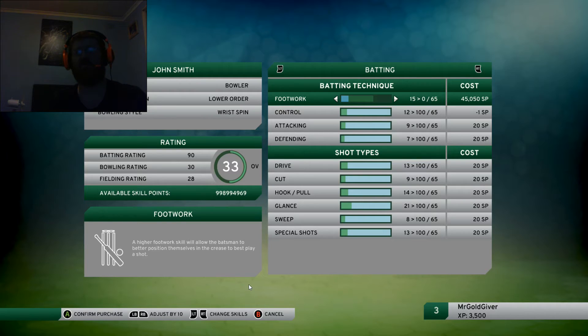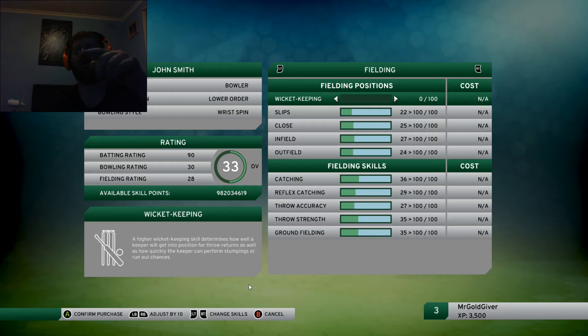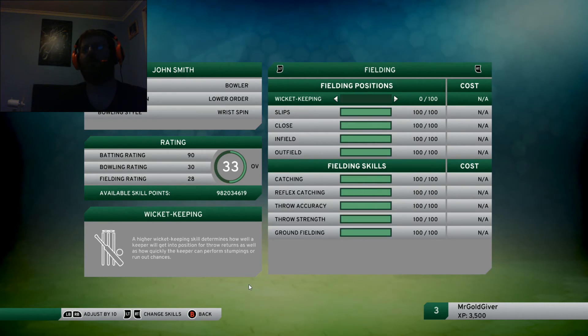I'm trying to fix it for you guys. I've been trying for about an hour before I did this video to fix it, but I've had no luck, so I'll probably try again in a couple of days. So basically, once you've done that, you just go through the skill tabs. As you see, bowling goes straight to 100 as well. But again, footwork won't go up. Wicketkeeper won't go up because I'm not actually a wicketkeeper, so that's normal. But once you've done that, just press A. It will confirm all your skills to go straight to 100, as you can see there.